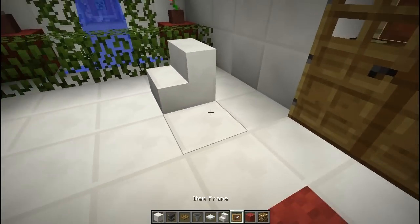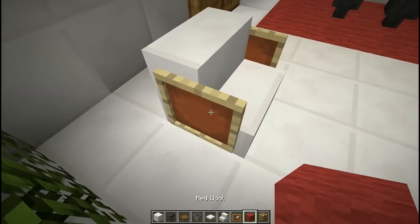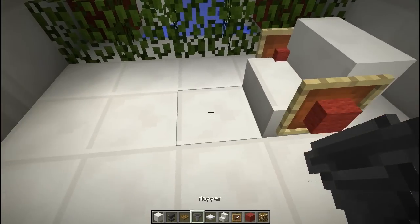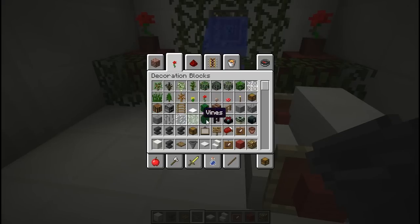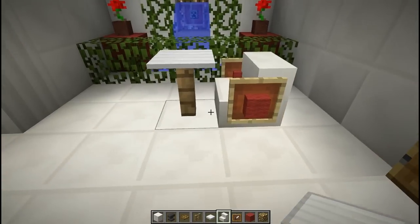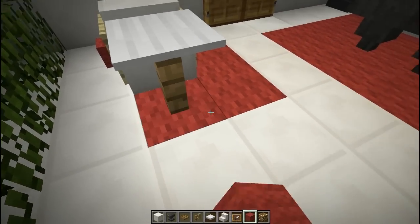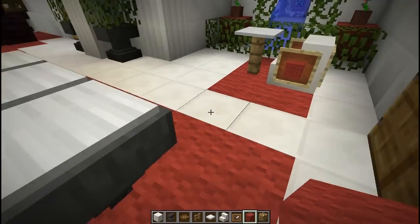Then we want a chair here — we're going to use item frames on the back and the sides, with red wool on the sides, a fence, and a hopper. We want a fence and a pressure plate for a table. Then we can go ahead and add in a little rug going around it, just like that.